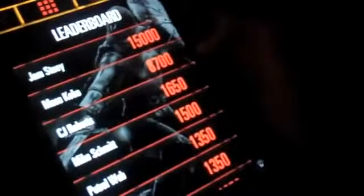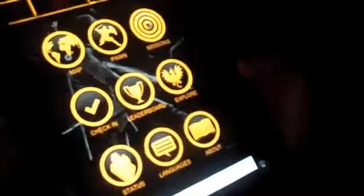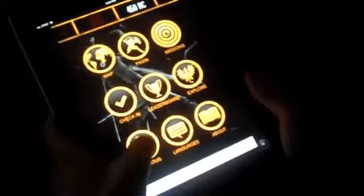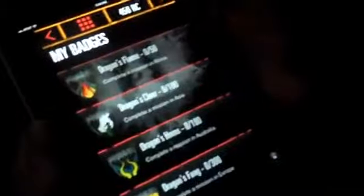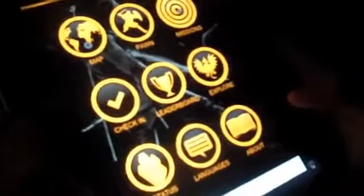There's leaderboards — I see some familiar names here. And Explore, which of course takes you to the Dragon's Dogma websites, which I highly recommend checking out; there's lots of good info there. And you can also check on your status — it shows your pawns and your badges. I should have none. There are different badges for completing different types of quests in different locations, and different languages. And an about section.